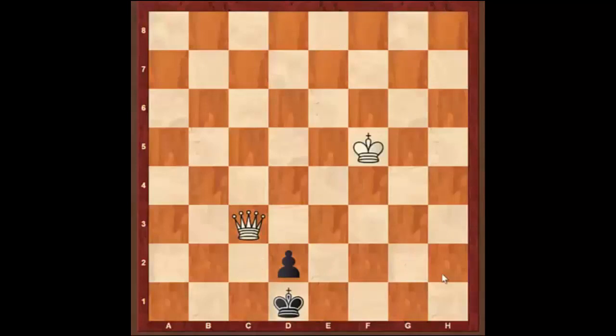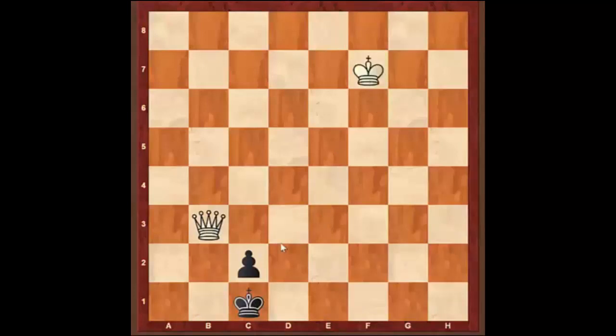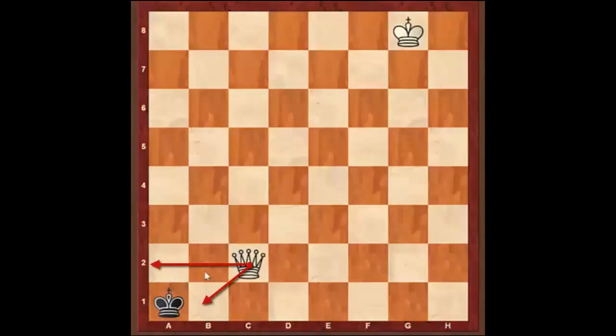Now let's look at why this pattern doesn't work for a bishop pawn or a rook pawn. Here black has a bishop pawn and is trying to queen in one move, but it's white to move. White tries the same approach — check the king, the king moves away, white attacks the pawn. If black tries to defend the same way, white can bring the king closer. However, what black should do instead is just run into the corner. After white takes the pawn, it's stalemate — the black king is not in check but has nowhere to go. That's why it doesn't work for the bishop pawn.